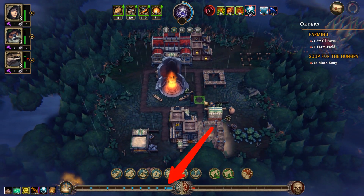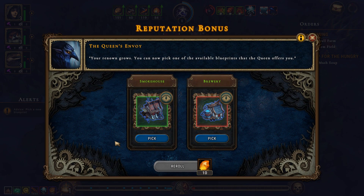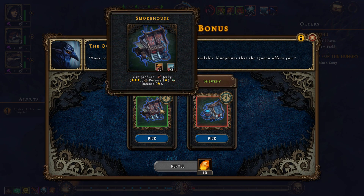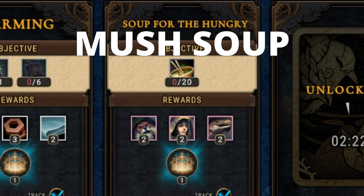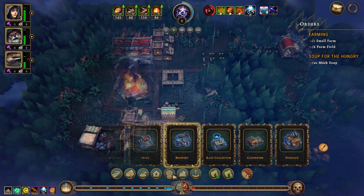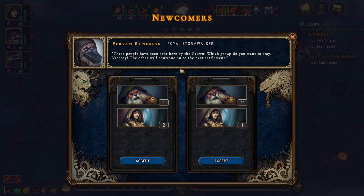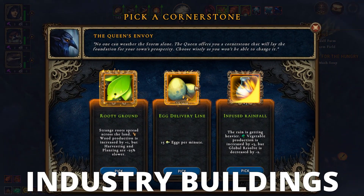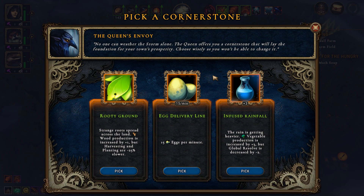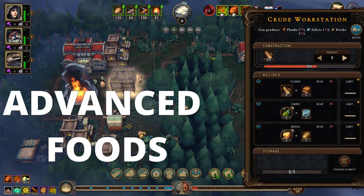Because we filled the reputation bar enough, we get a bonus from the queen — a choice of unlocking either the smokehouse or the brewery. Because we have a standing order to produce mush soup, I will choose the brewery. After an in-game year passes, you will get two new boons from the queen: a choice of new villagers and a new cornerstone. Pick beavers because they are good at working in industry buildings. For the new cornerstone, I will choose the egg delivery line, so I have a constant supply of food and crafting material for more advanced food recipes.